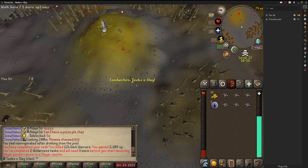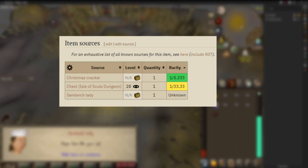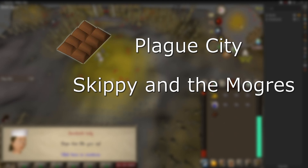On my way back to the Enclave, I got a Sandwich Lady random event, and I got my first chocolate bar, which is awesome. The Sandwich Lady is the only way for us to get chocolate bars, and they're needed for both Plague City and Skippy and the Mogers mini quests.